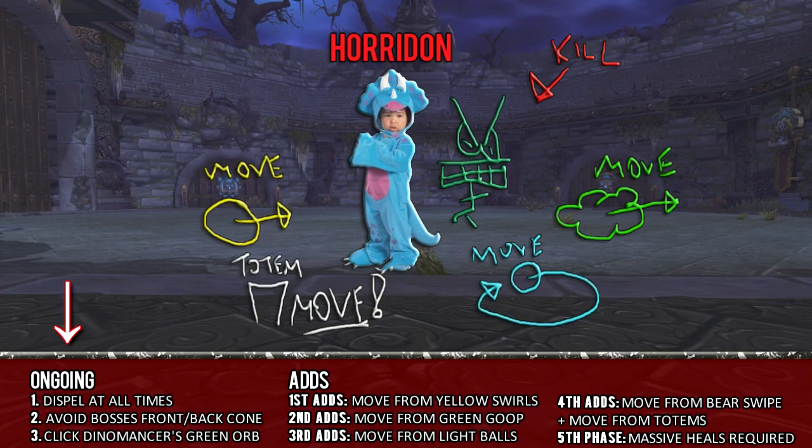Let's recap: Avoid Horridon's front and back cleave attack. Click the Dinomancer's green orb if it drops and no one else has. First adds — the Faraki: move from the yellow swirls and dispel magic. Second group — the Gurubashi: move from the green goop and dispel poison. Third adds — the Jakari: move from the balls of light, move from the adds, and dispel diseases. Fourth set — the Amani: don't stand in front of bears, stay away from totems, and dispel curses. Fifth phase: just survive.